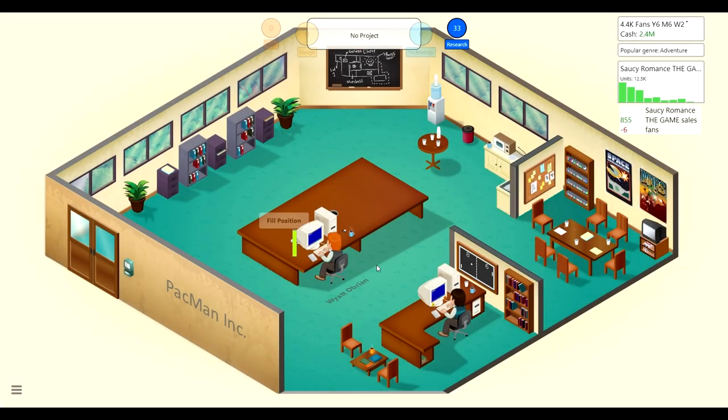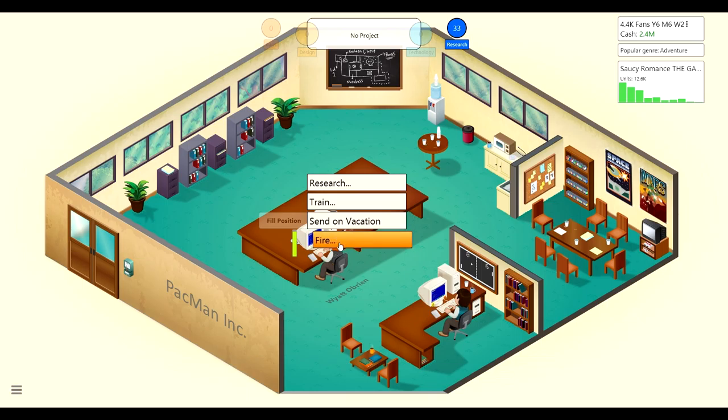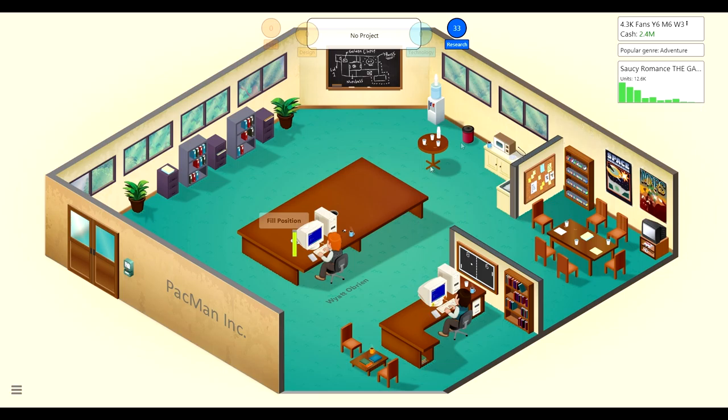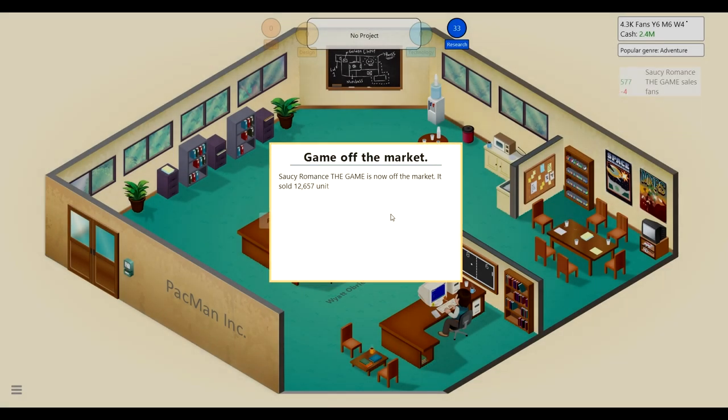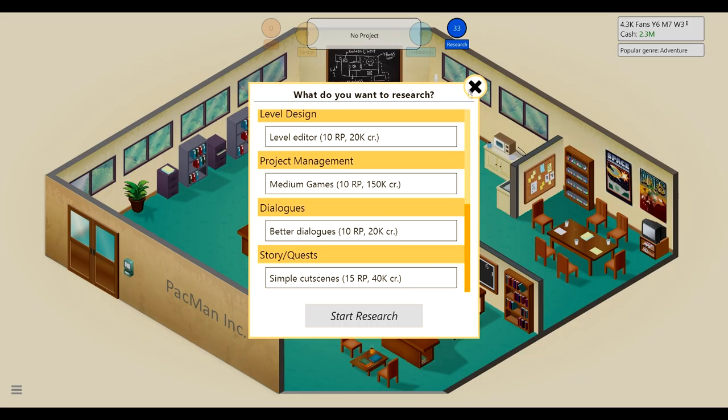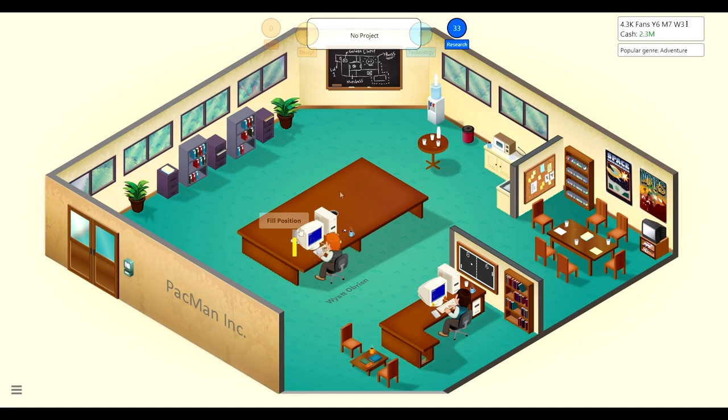We finished the contract and there's a popular genre tip: adventure. I'll try to make Wyatt better rather than fire him — he's new, we just hired him. We only got 88 in sales from the contract, and we spent 50k on the failed game. We kind of lost three million dollars overall, but we got more fans and hired Wyatt, and researched a bunch of stuff. It kind of worked out.